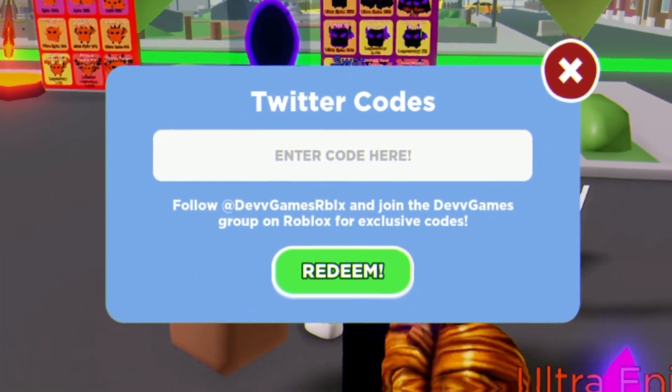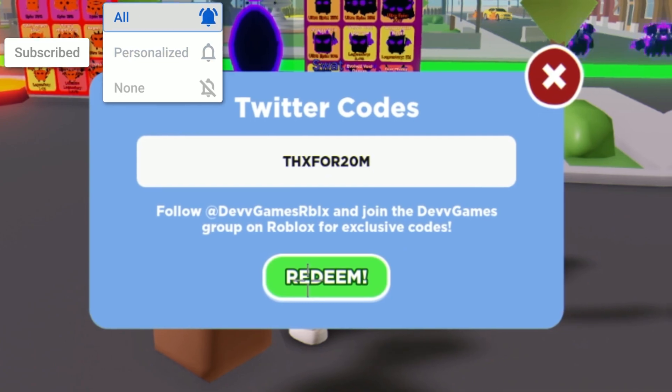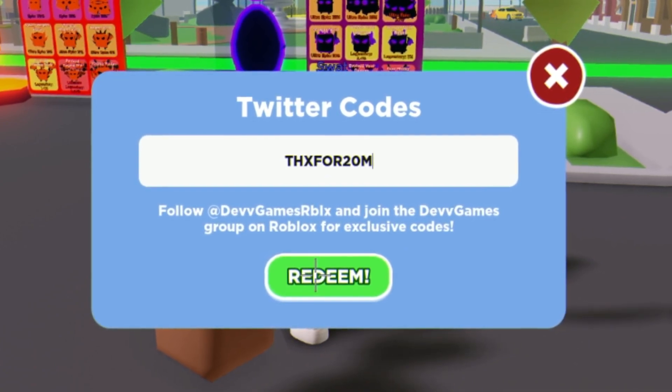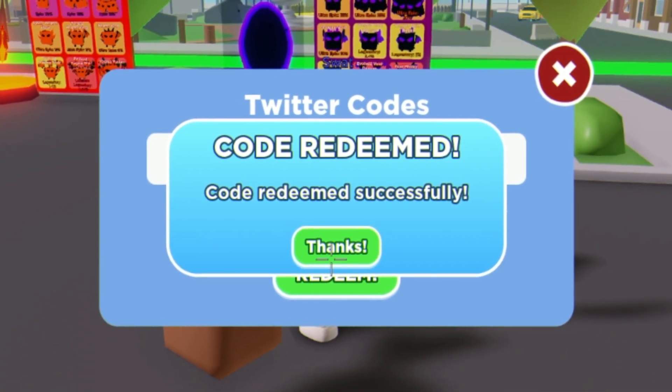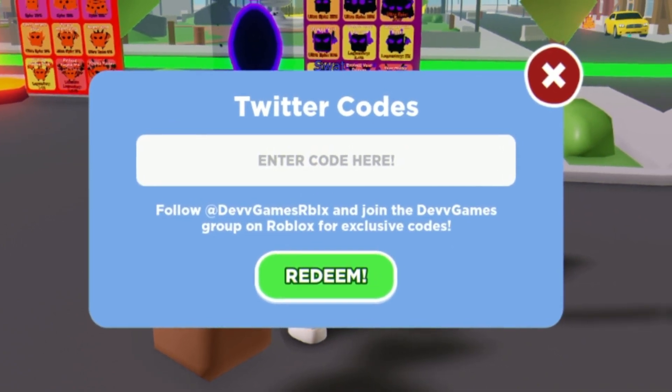The first code today is thanks420em. This one is going to give you 200,000 coins — though it may give you a bit more depending on what pets you have.